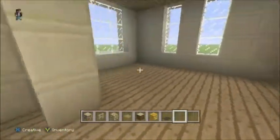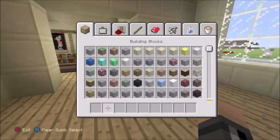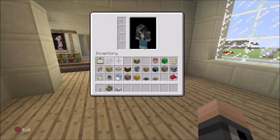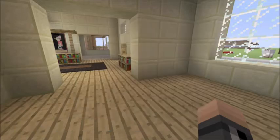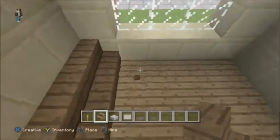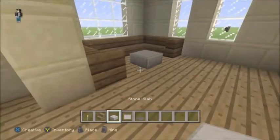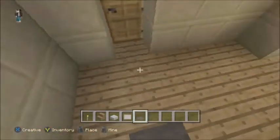All right, we're going to do the living room — or whatever you want to call it. For this we're going to use a torch, spruce stairs, stone slab for a table, a painting, and some gray wool for the carpet in here. Go ahead and lay your stairs like this — it's going to be like a wraparound couch. Just like that, go ahead and place your stone slab right in the middle so you can walk around it.